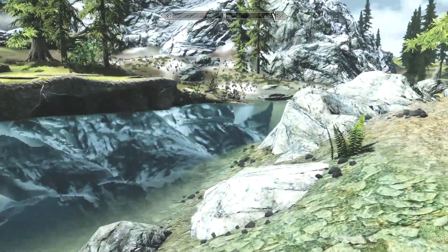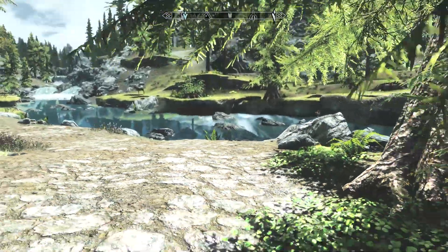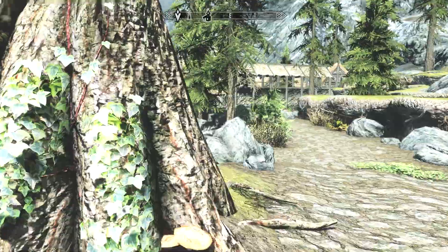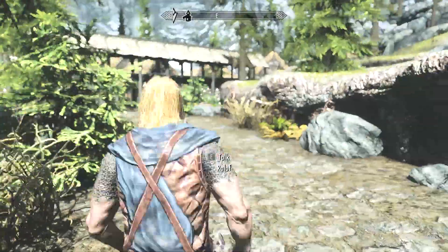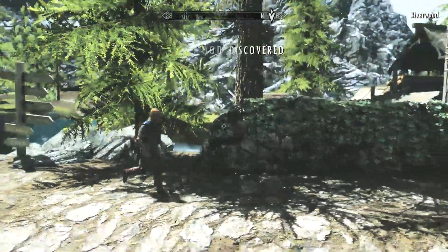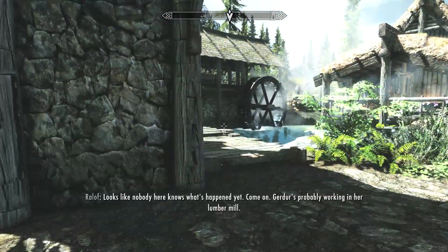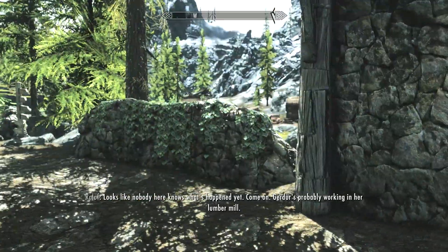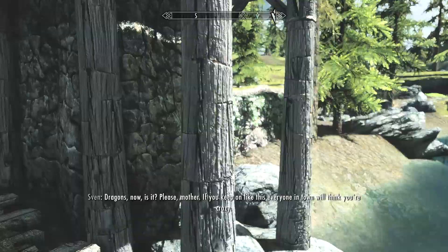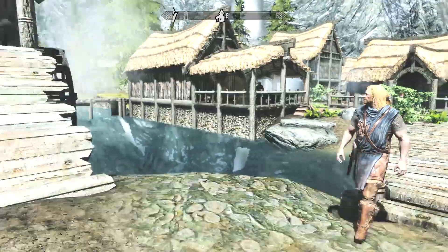Look at this reflection — that's kind of pixely, I think. That is also a mod. I can't remember which one it belongs to, but the water doesn't usually look reflective like that. I might change that. I'm probably going to be changing some of the graphical settings as we progress through the game. We're now in Riverwood, which is kind of the first real town. That crazy old lady is talking about seeing the dragon. And Ralof over here is trying to take us to his sister or something.